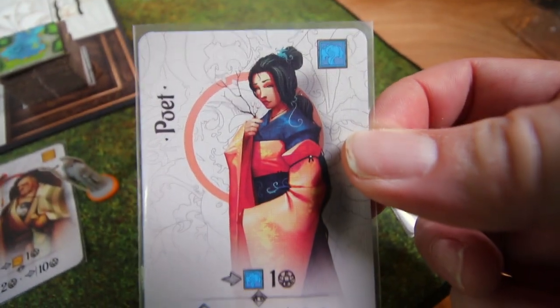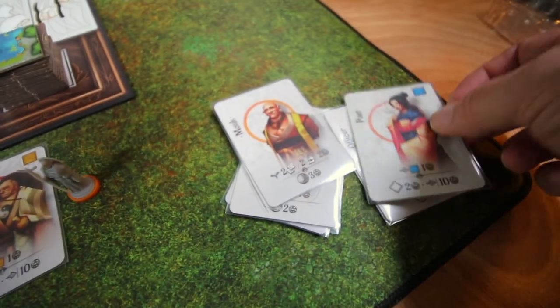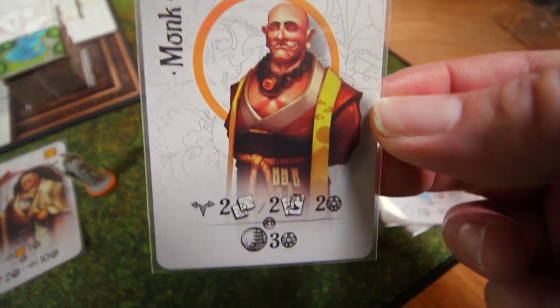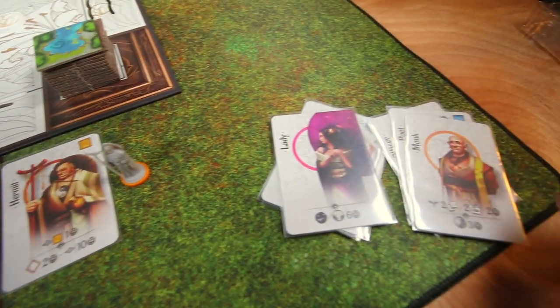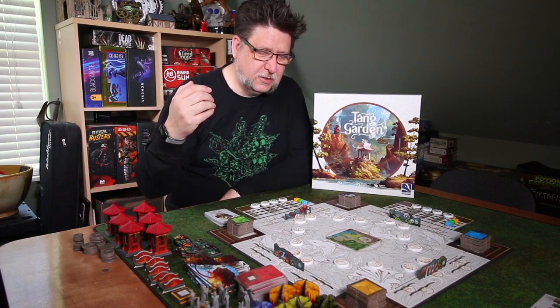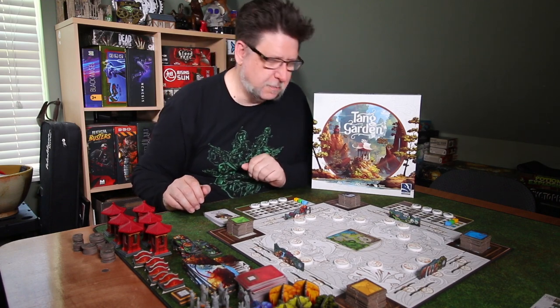Probably the trickiest thing with this game is actually packing it up and putting it back in the box. It came with a really good insert and it can store vertically, which is great — when you open up the box everything isn't all over the place. But it is a little tricky to get all this stuff back in, especially if you swap out some of your Kickstarter exclusives. Thankfully there have been a couple of videos online that show very carefully how to pack it all back in there, and if you've done it once or twice it's really not too bad.